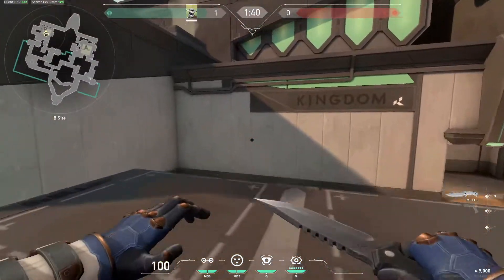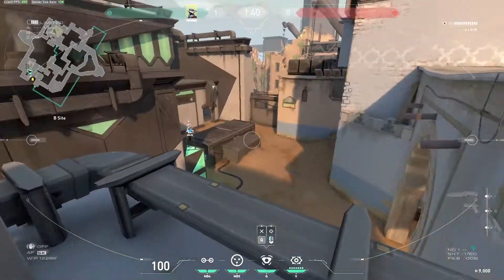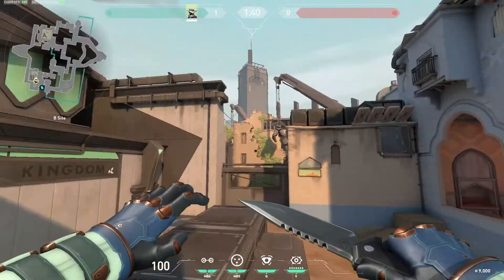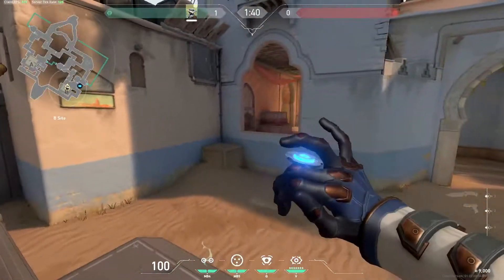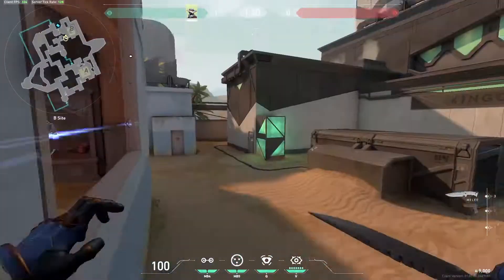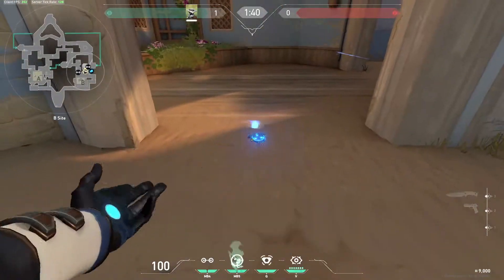So if I'm trying to set up for this site, my first cam I normally use is up here — it gives you such good information. But if they destroy it, I'll mix up with the other cams. The ones behind the attacking pushes rarely get shot out, so they're good if they keep shooting all the cams around the top of sight. I'll then try and use my tripwire in the window, just because it's such an easy kill. I'll then use one of my cages up here, and then after the prep phase you can place this one and then one cage here.